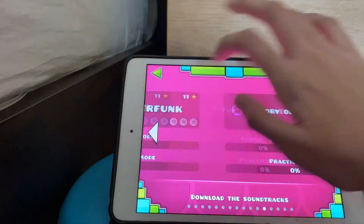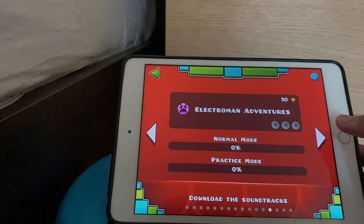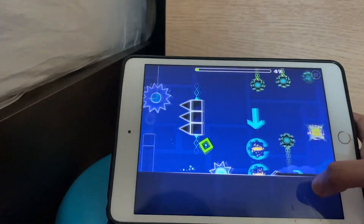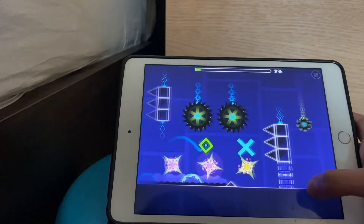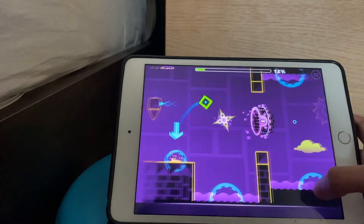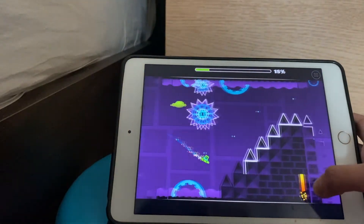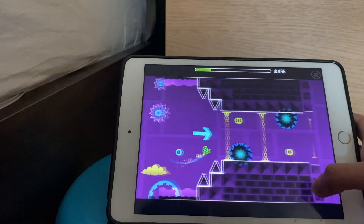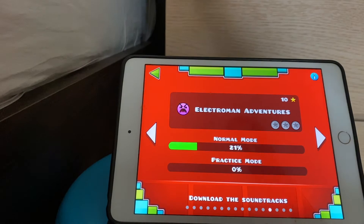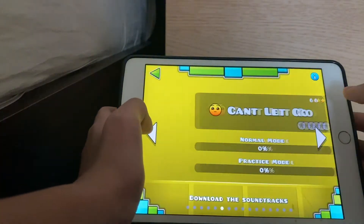We are halfway through — the number 5 hardest level in Geometry Dash is Electro Man Adventures. You can also see me playing it right now. It's the final level of the lite version and is rated insane. There's a part I can't do — around 63% — it's really hard to get through there.